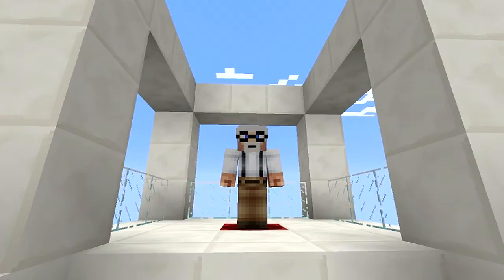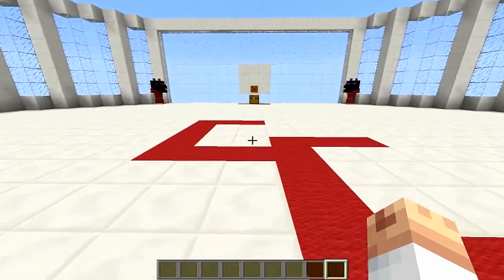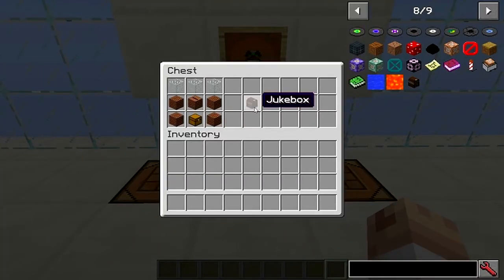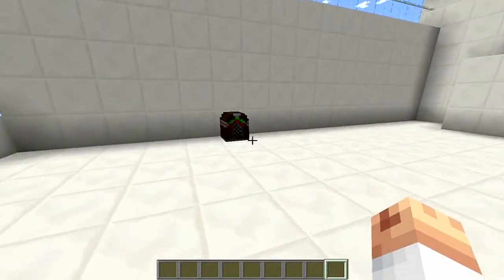So to craft your jukebox, you're gonna have to do it like so. You're gonna need three glass blocks across the top, four note blocks, one jukebox, and a chest.